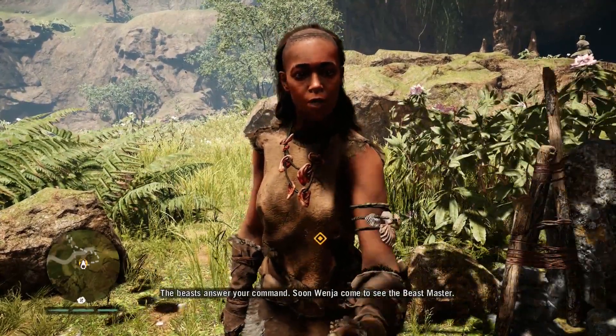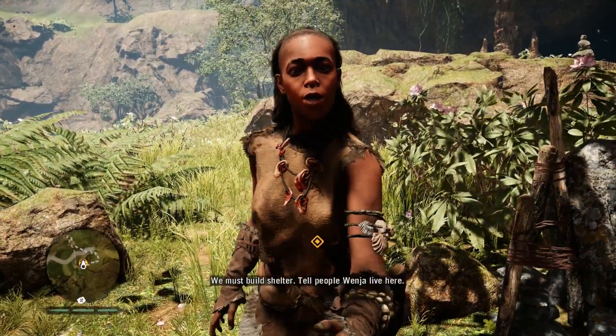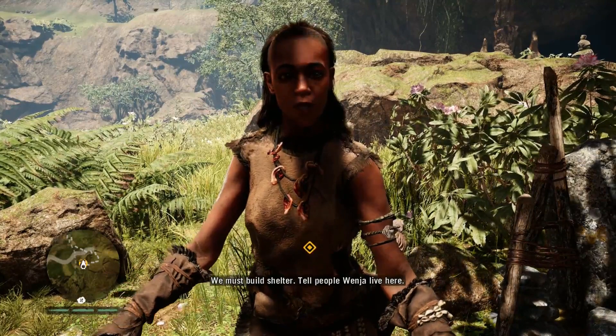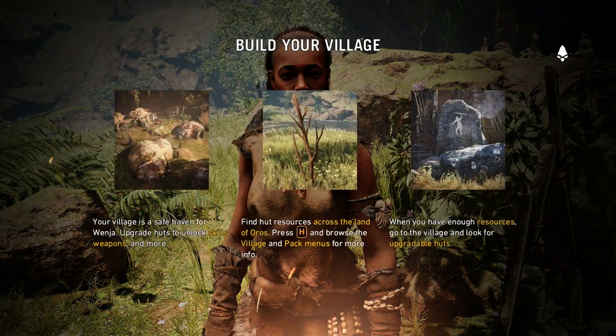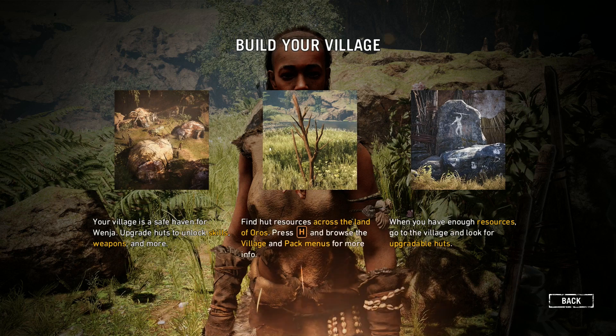Soon, Winja come to see the Beastmaster. I'm being popular. Build your village — your village is a safe haven for Winja. Upgrade huts to unlock skills, weapons, and more. Find hut resources across the land of Oros. Press H and browse the village and pack menus for more info. When you have enough resources, go to the village and look for upgradeable huts.